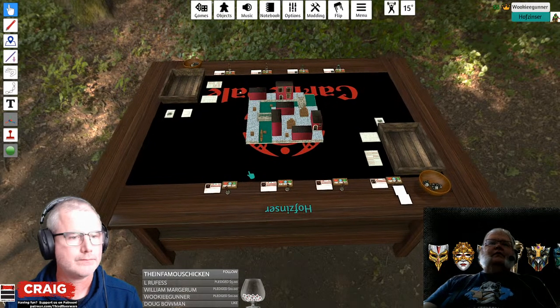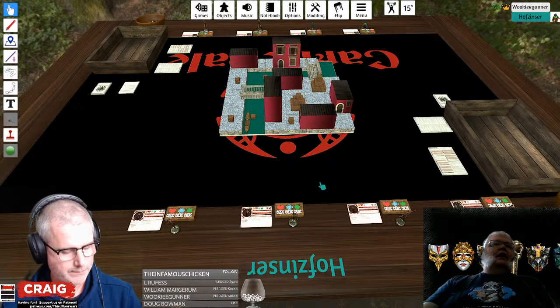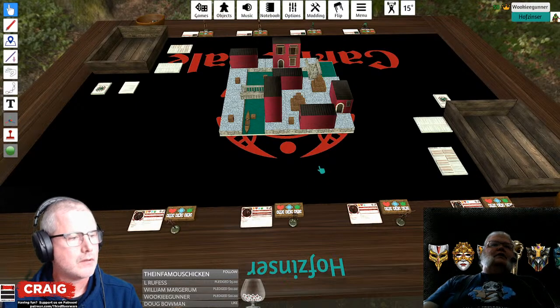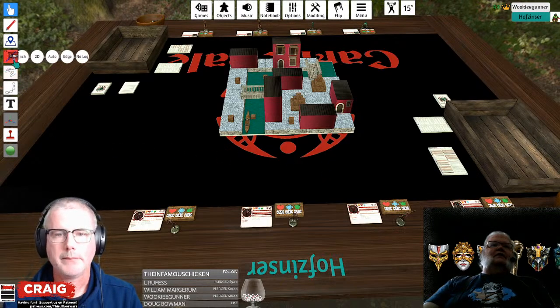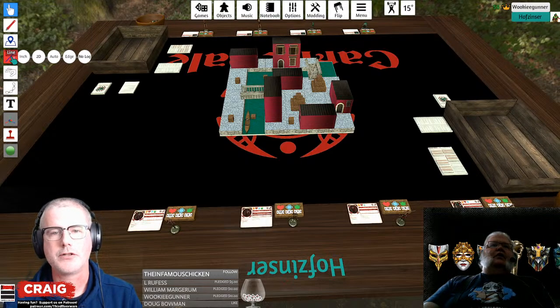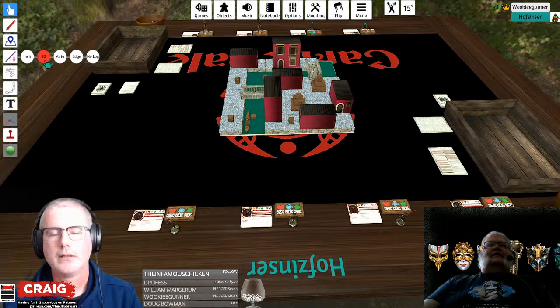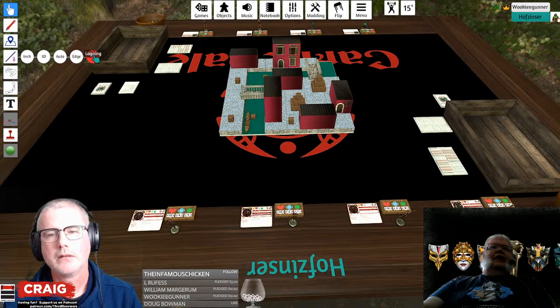So overall Tabletop Simulator is actually pretty easy, but there's a few things that you need to know. The first thing, I want to double check to make sure you have the line tool set correctly. Over in the left-hand toolbar, the fourth one down says line. If you click on that and make sure it says inch. Change it to 3D. Auto. Change it to edge. And then no log.